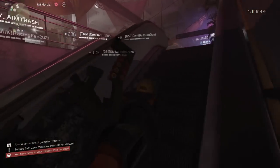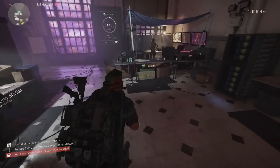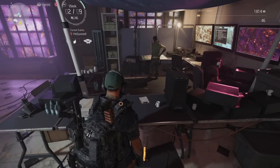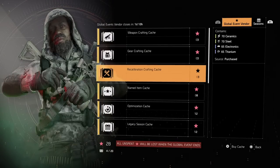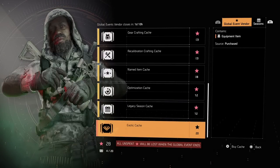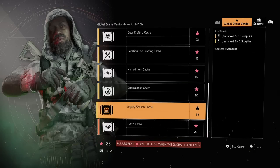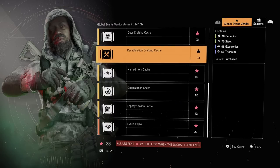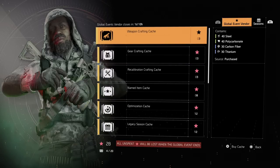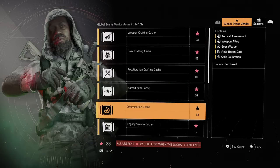Once you fast travel in, you want to come up here — it's going to be right here in the back corner, and it's going to be this guy. Once you talk to him you'll see that you can use these points for whatever you want. Maximum is 20 that you can use at once, and that's exotic cash. They have the legacy season caches, optimization caches, name item recalibration, gear, and weapon crafting.